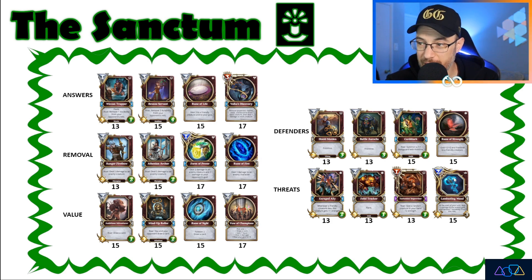The Threats deck, honestly, is not worth remembering at all. None of these cards really ever see play. The Lambasting Wand is probably the best card in here. Enraged Ally is decent if you just need an extra body. Both of these have one health and they die pretty quickly. However, situationally, maybe okay.